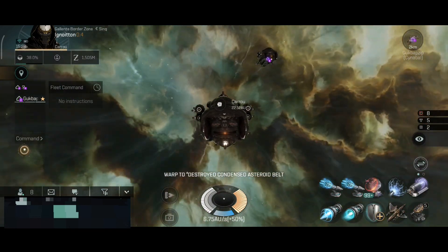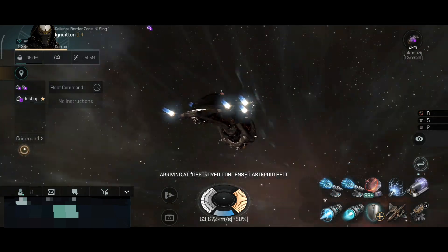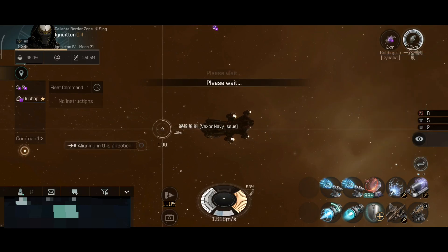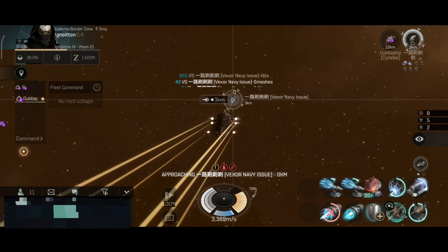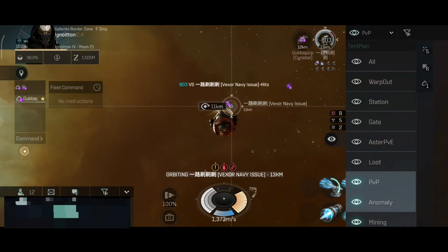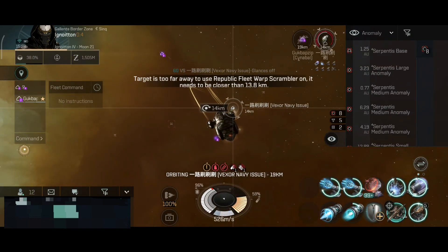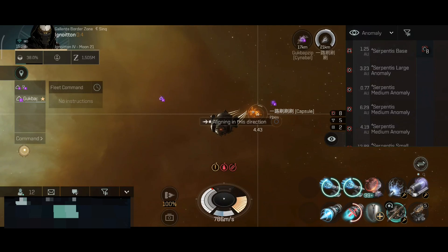Let's jump in and shoot something down. There's a destroyed condensed asteroid belt — sounds like bait to me. We are landing on the belt and there's a Vexor Navy there with drones out. Yeah, this is definitely a bait Vexor — well, we're taking the bait. Orbiting at 13 kilometers. There's a local spike — keep a close eye on local. I got webbed and scrambled, but luckily I have the afterburner so I can burn away from the scramblers and webs.